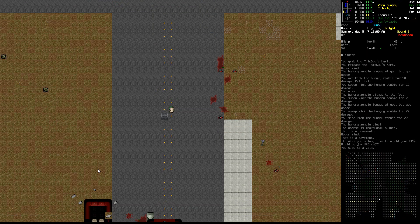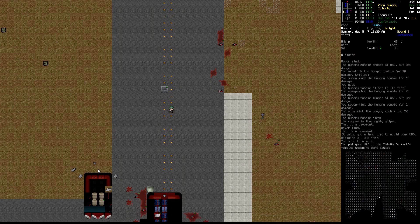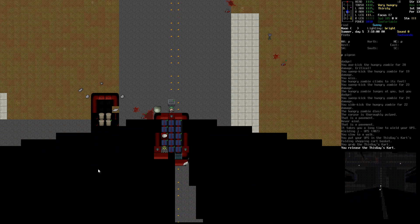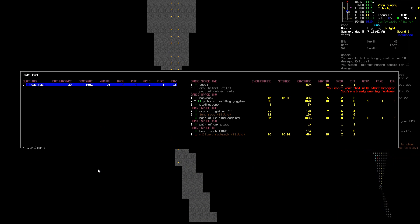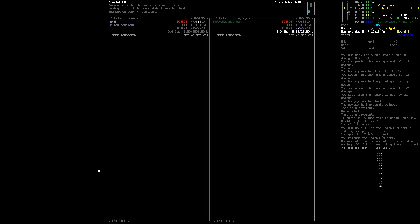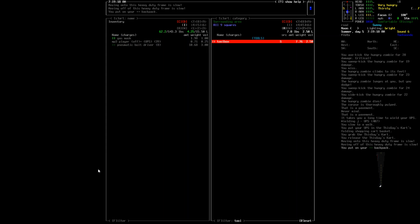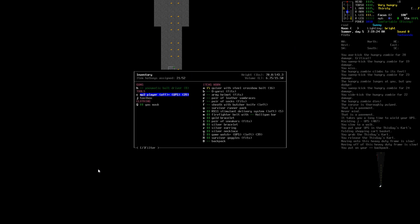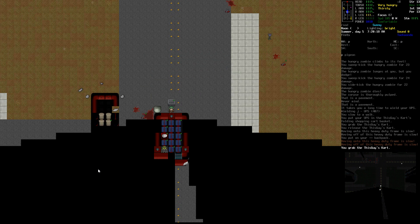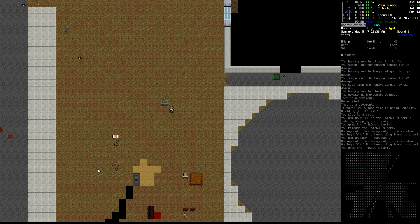I really should loot that gun store. Let's go ahead and get the toolbox and maybe the welder — we'll get the toolbox and the welder, but we're going to need our backpack. We've got the welder and goggles. We should be able to get into that gun store easily now, so let's go do that.